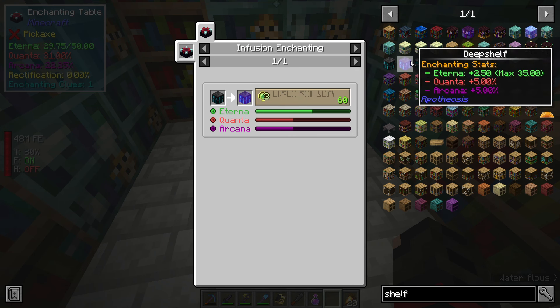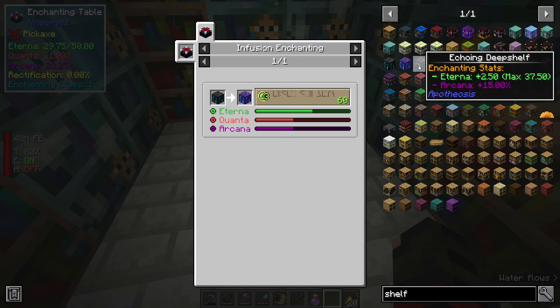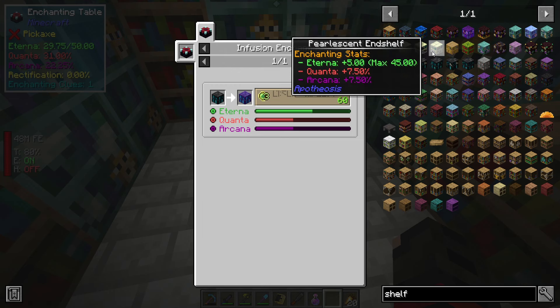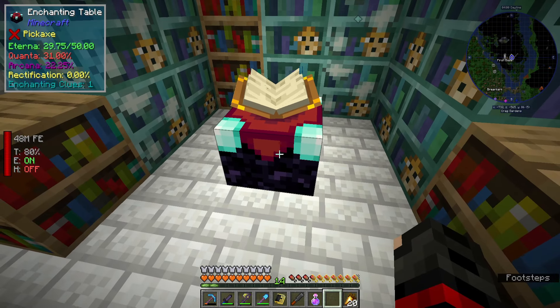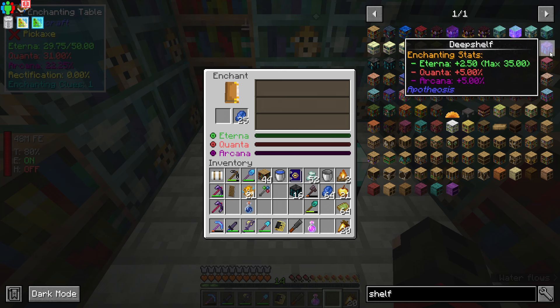I forgot about this part - this is something new. When I did all this Apotheosis stuff I did it in like All the Mods 6 or 7, and they didn't have the deep dark at that point, so you just went from sea shelf to end shelf immediately. But I forgot they made it so that you actually have to have specific stats to make enchantment happen - we need at least 40 quanta and we need at least 40 arcana. Currently our stats are 31 and 22 for that.